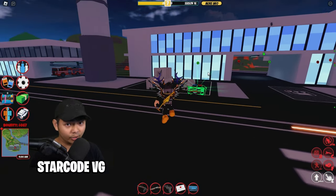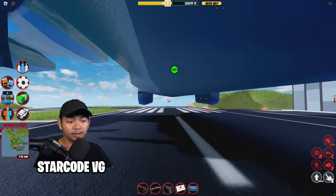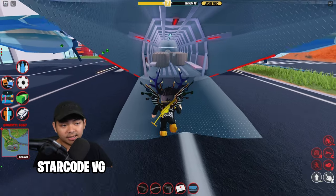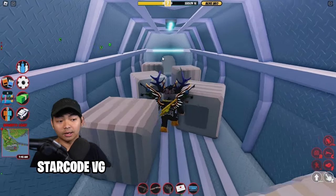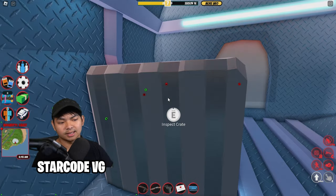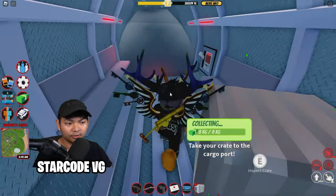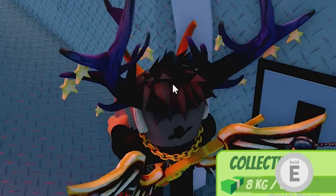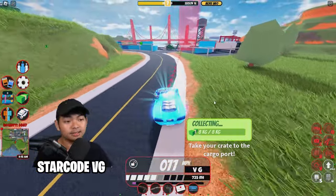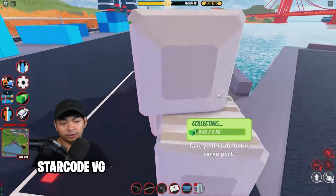Wait for the plane over here and then we can rob it. Let's go ahead and get inside the plane. The plane should be open — walk inside and there should be a lot of crates. Go over here and click E to inspect the crates — just like that, you just robbed a crate. Now go over to this side, open the door, spawn a car, and go to the crime port. You can rob this by delivering the crate right here.